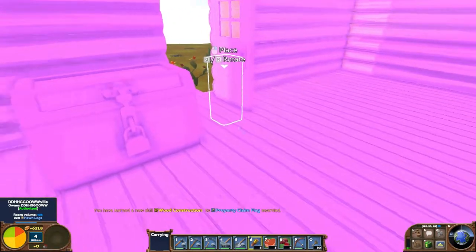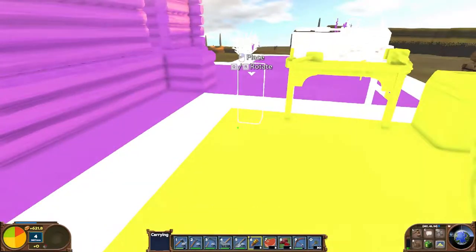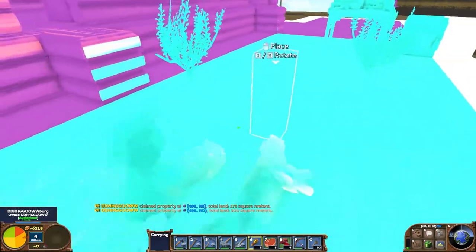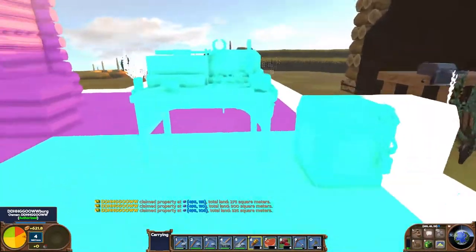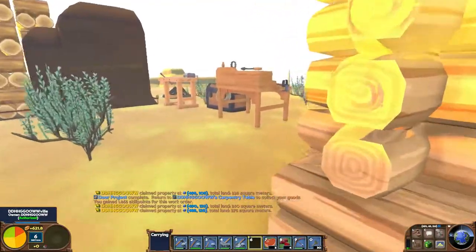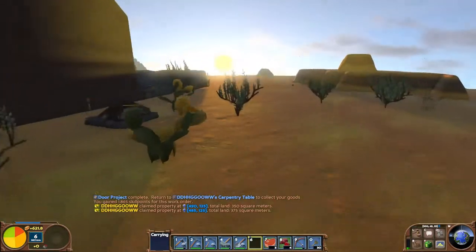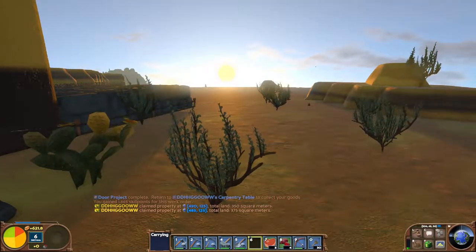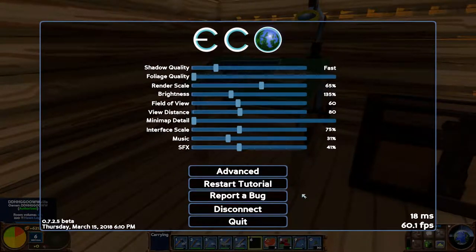The property markers look strange with these weird colors - I mean the colors are awesome but why? There we go, they're all gone. I've turned brightness up so I can record at night, and I'm going to turn it back down now because it's too bright during the day. Look at that sun - this is a very beautiful game, especially with the settings cranked up. These settings get me about 70 fps; if I put them all on full I pretty much get no fps.